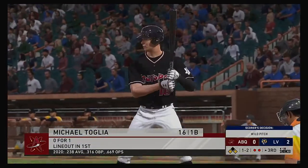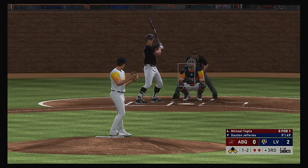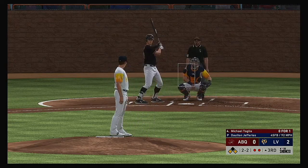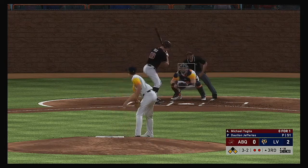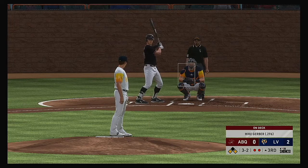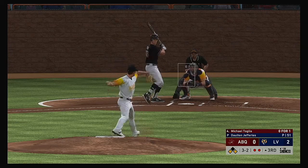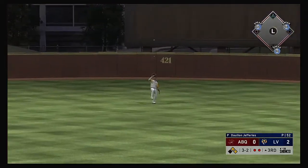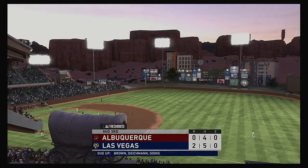Digging in for a second at-bat, Michael Tolia — runners at the corners now, first and third, two away. Inside and a hair low — two balls and two strikes. Here's one that misses inside and the count runs full. Three-and-two, two out, runner on first. High fly ball out to straightaway center — Barrera is there and he puts this one away for the third out. A great job there of working out of potential trouble.